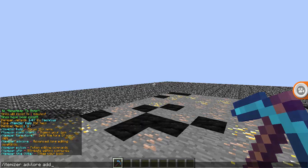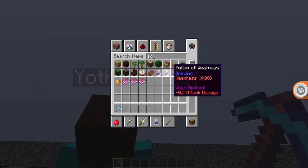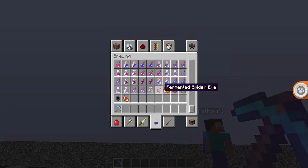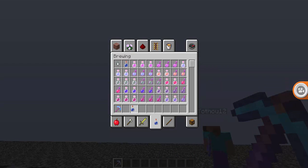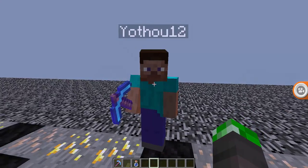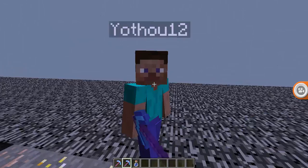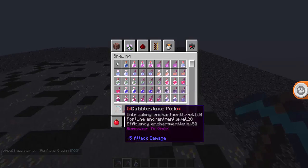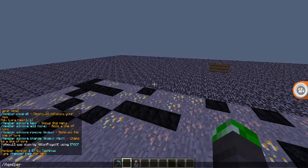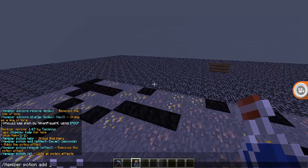We can make a potion. So if I get an awkward potion — awkward potion — we can add a potion effect. What effect? That's slow. They're giant.